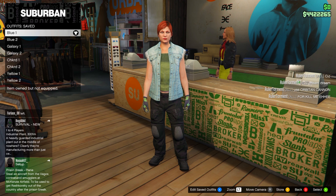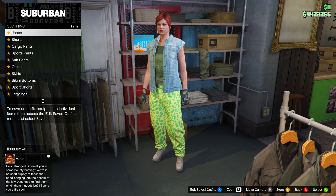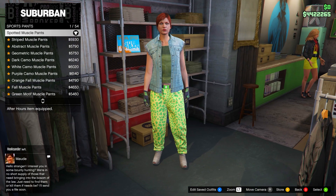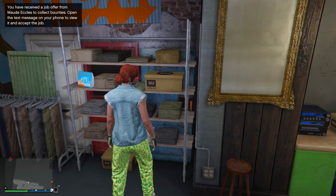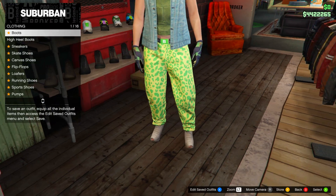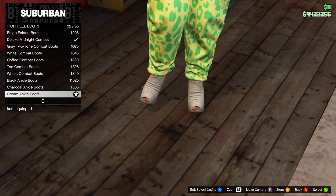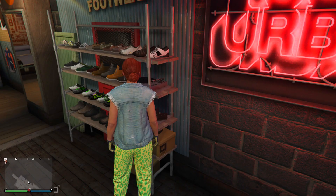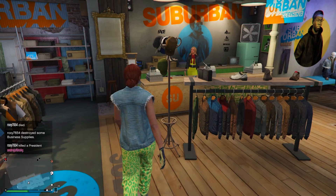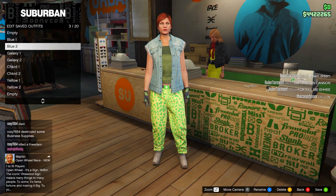Make sure you name all outfits the same as I do otherwise you'll be confused later. For the second blue outfit, keep everything the same except the pants and shoes. Head to pants, go to sports pants, and equip the first one — Spotted Muscle pants. Then head to shoes, go to high heel boots, and purchase the Cream Ankle boots. Make sure the heavy armor is still equipped via interaction menu. Then go to the front counter and save this in slot number three, name it 'blue two'.